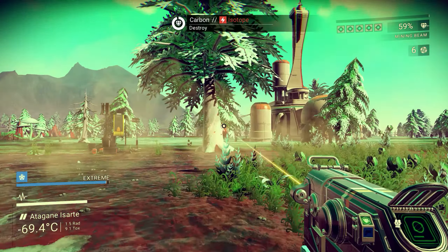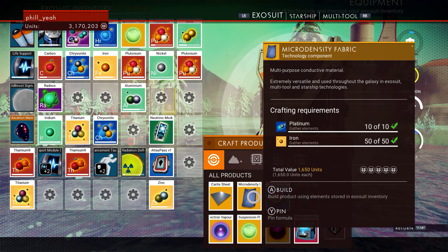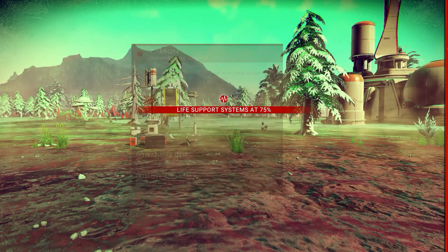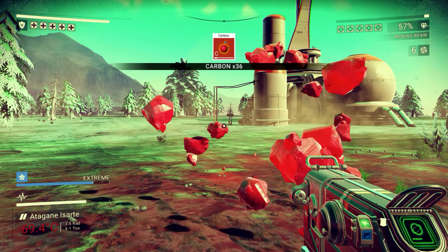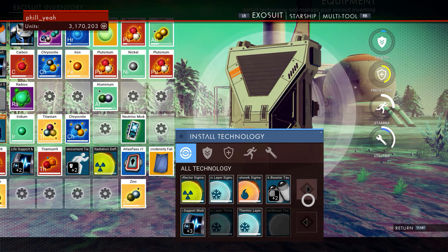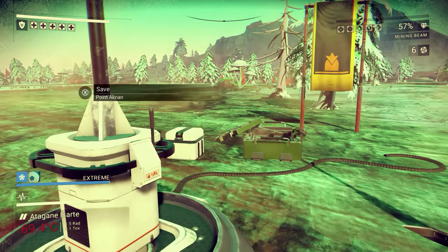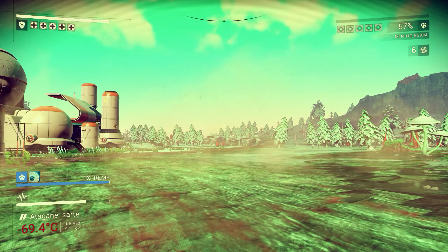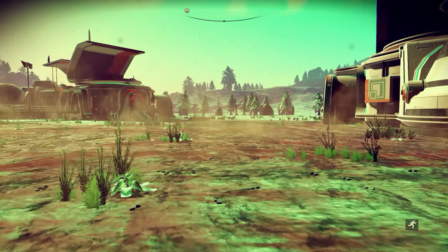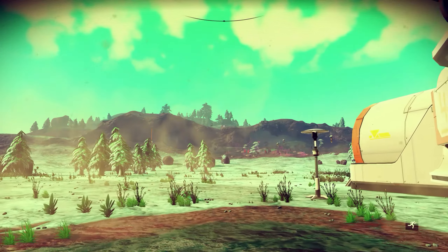There's some more platinum down there. I haven't had a planet with water in a while. The last system had two planets and two moons — three of the planets were all just really hot rocky planets but they had quite a lot of resources on them. We'll land here and we'll pop inside and say hello to whoever's in here.